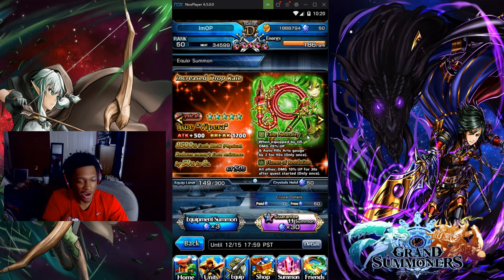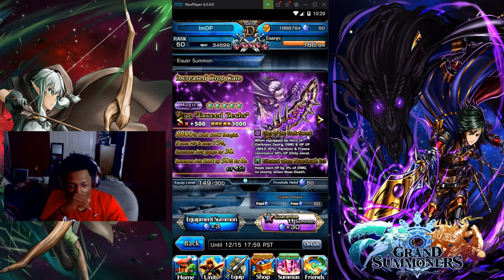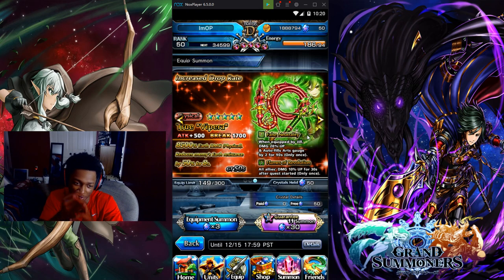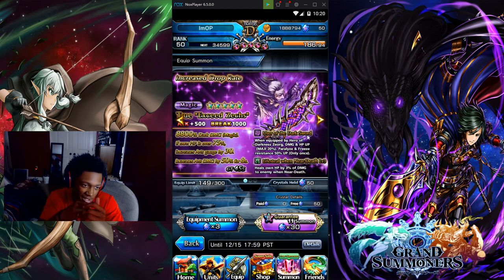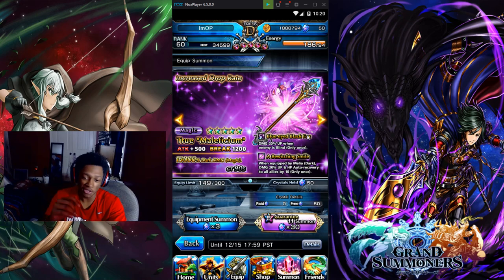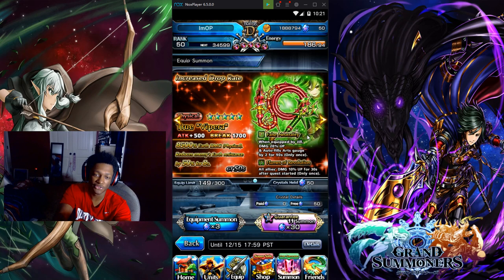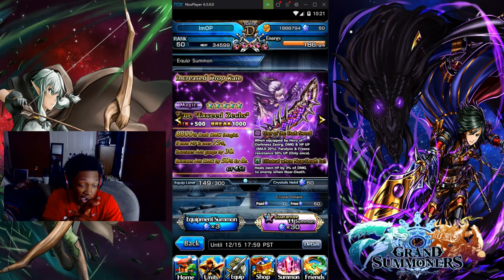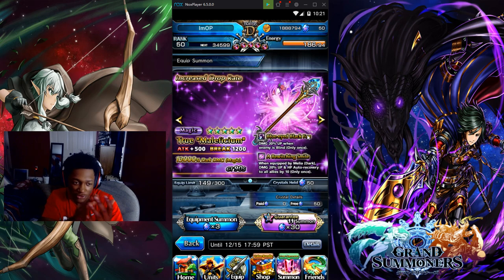On the topic of drop rates for equipment and units, I would like to see a list of rates — like Last Cloudia does it, and Dragon Ball Legends does it too. In Last Cloudia you can literally click 'probability' and it shows a list of rates. I would like to see those probabilities and rates on these units and equipment in Grand Summoners.